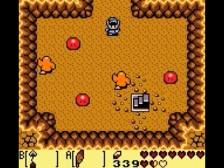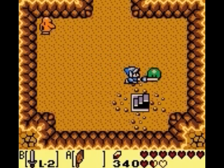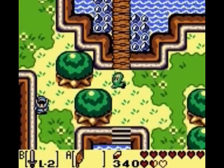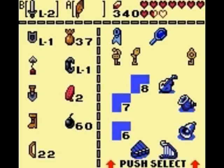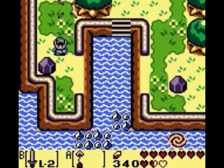Head back down the screen - remember, you want to be very careful especially around these arm mimics. They are actually the most powerful enemies in the entire game amongst the regular enemies. If you have the regular tunic and you bump into an arm mimic, they take three full hearts of damage, so you want to be careful.